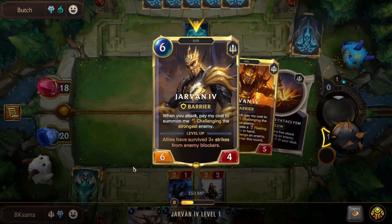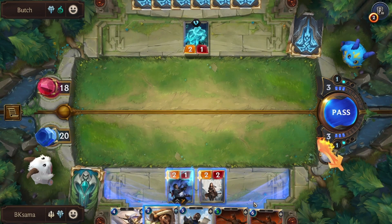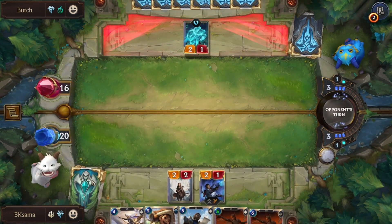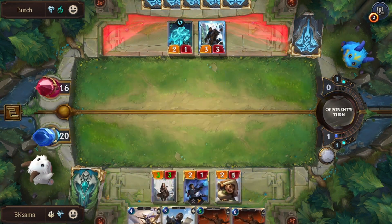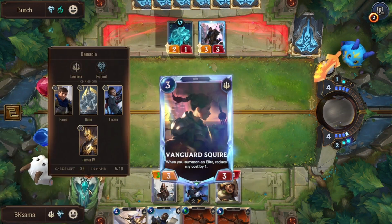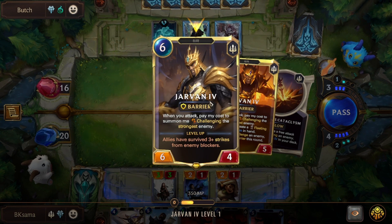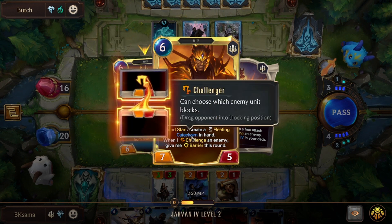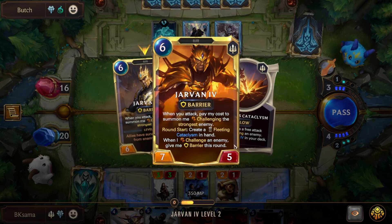Next we have Jarvan IV. Once an ally survives 3 strikes, he will evolve. And if he is in hand, once we attack, he will stop — as long as we have enough mana — challenging the strongest enemy, all while having barrier, which negates the next damage the unit takes this round. Once he evolves, each round he gets Cataclysm, which allows him to challenge an enemy, and when he challenges an enemy, he gets barrier again.